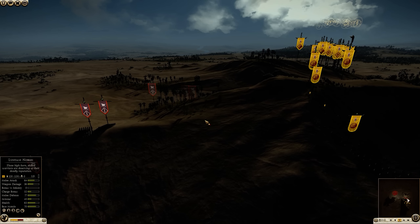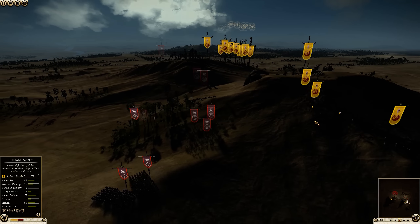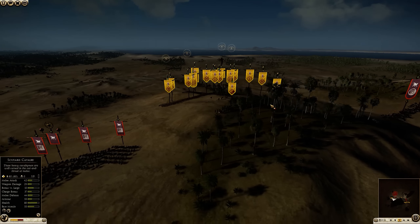I'm pushing up on the hill with my cavalry to see where he is, and I see some of his units down here so I want to take a closer look. I already see his Parthian foot archers ahead of his lines, so I'm going to rush in and do some damage to them.